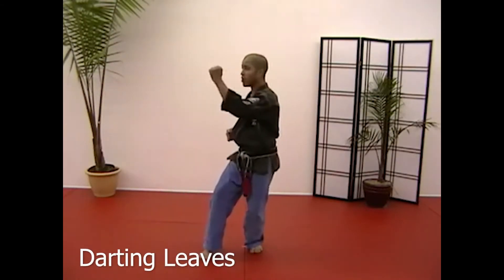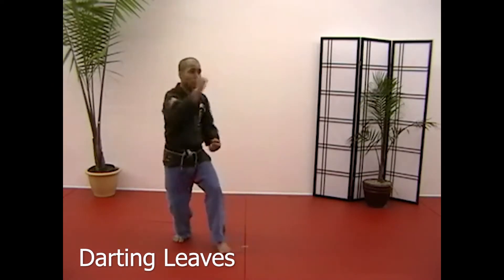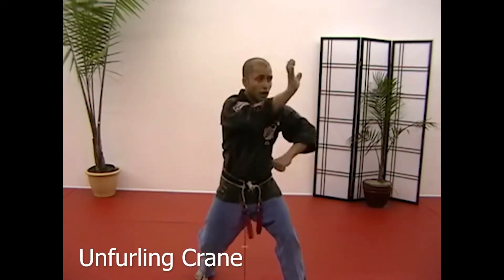Step at 7:30, face 1:30, block in with the left, kick with the poke, step back towards 4:30, face 10:30, block in with the right, kick with the poke. As you plant down towards 10:30: grip one, shuffle forward, hammer, check, heel palm claw, back.